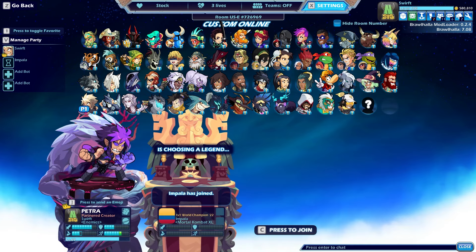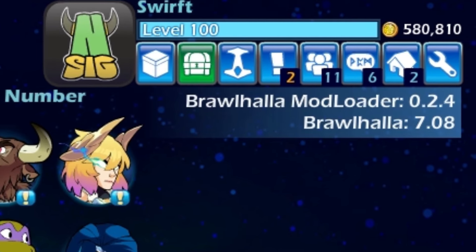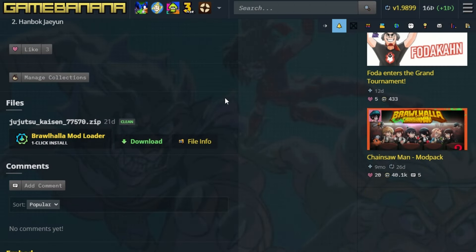Once you've successfully installed it, you'll notice an indicator on the top right corner of your game, confirming that it's working. To download mods, simply head to GameBanana by googling Brawlhalla mods or using link number 4. Then press one click install and launch or restart your game.